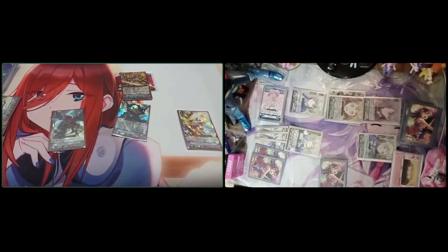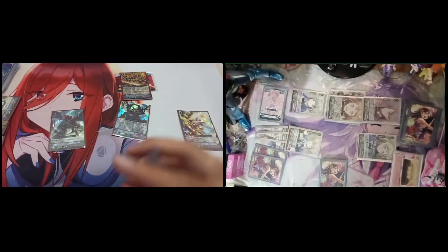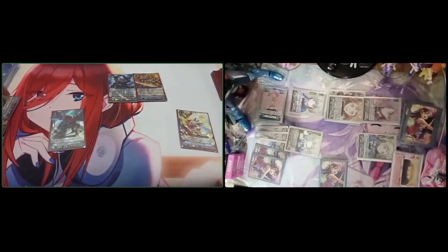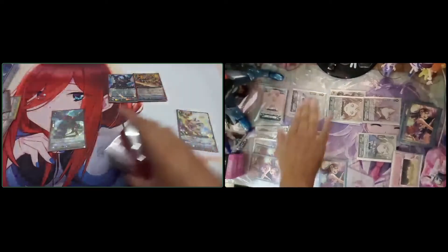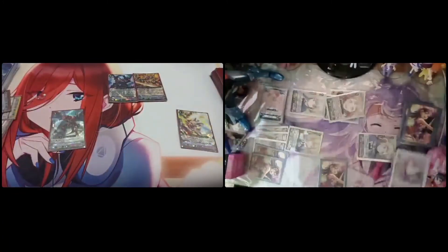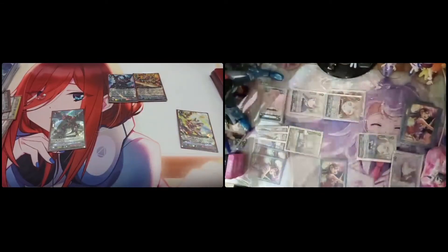To the Rebirth. Then activate Torcannon skill: counterblast one, send back the End to the bottom, retire your right side rear guard, front row. Draw one. Then next I call the Rebirth, the End.